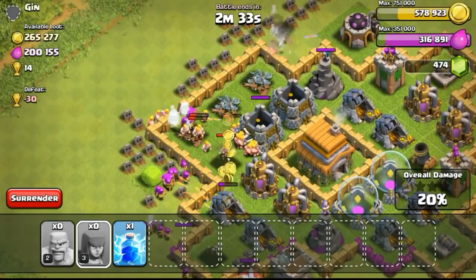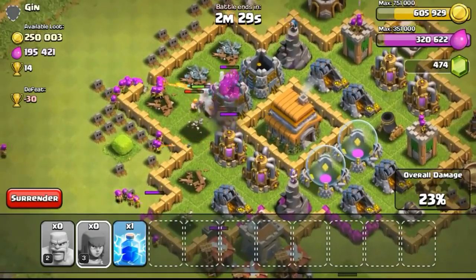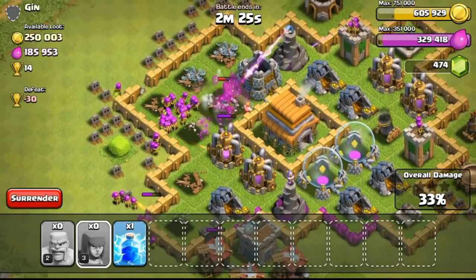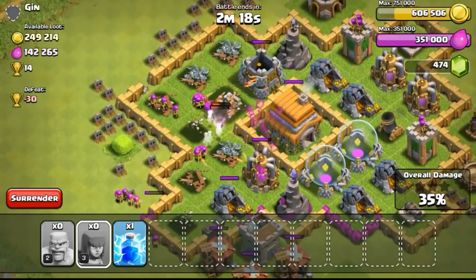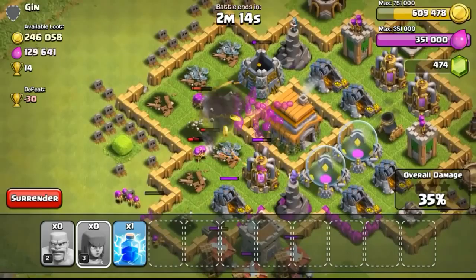Nevertheless, they went through the walls. Having only one spell left, a level 1 lightning spell, I didn't want to use it, so I just let my troops do whatever they have to do. Archers are taking out structures really quickly. Level 3 archers are pretty strong. I'll try to get them to level 5 or even level 6 as fast as possible so the damage will increase a lot.